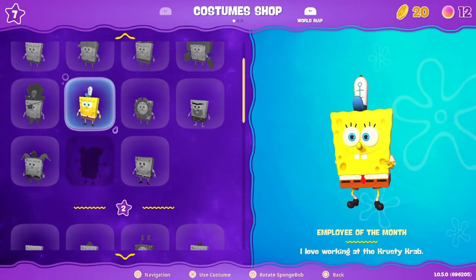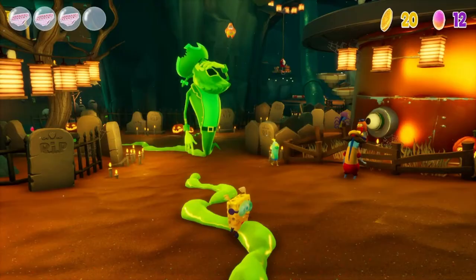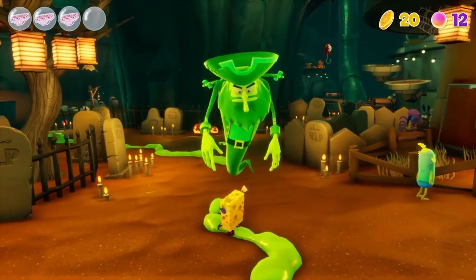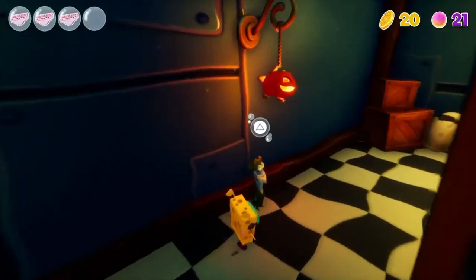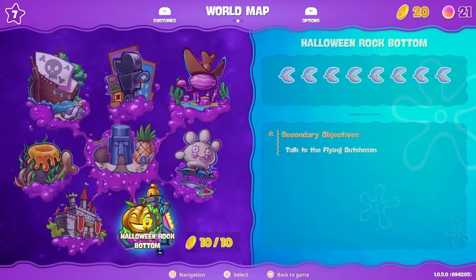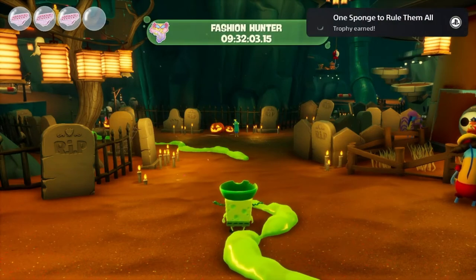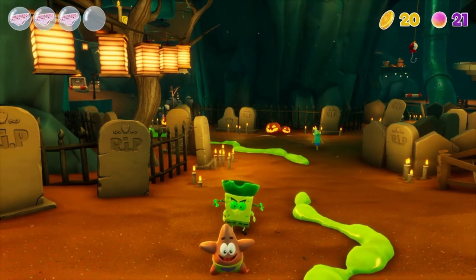All I need is this one last outfit and I get the platinum trophy. I figured out I have to find three fake Dutchmans to complete the quest for the Flying Dutchman. Here's the first, second, and third fake Dutchman — I talk to him and then go talk to the Flying Dutchman over at Candyville. And there we go — Fashion Hunter, that's for all the costumes, and One Sponge to Rule Them All — we got the platinum trophy on SpongeBob Cosmic Shake!